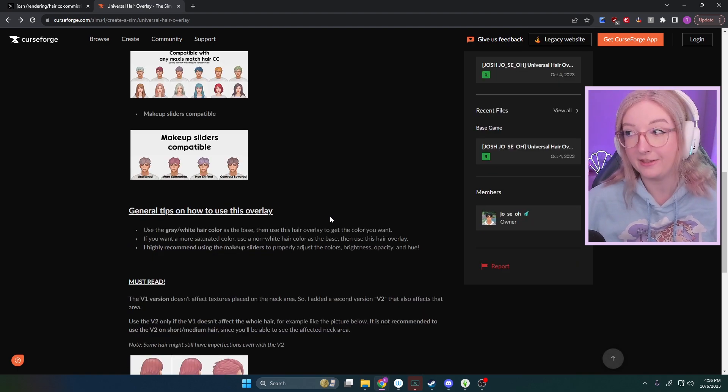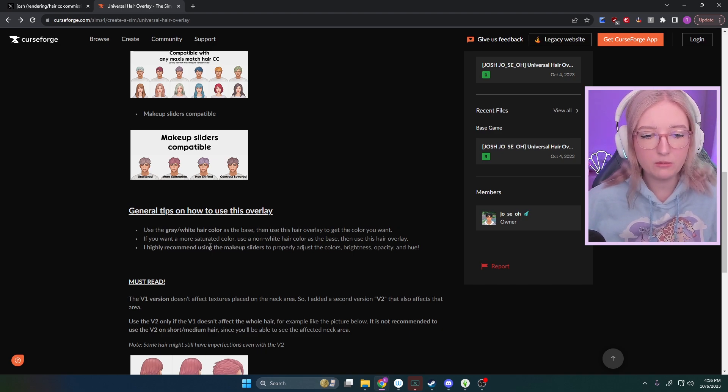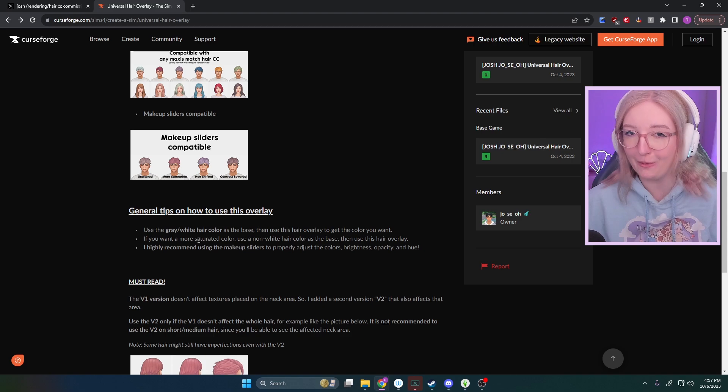General tips on how to use this overlay — this is important. Use the gray or white hair color as the base and then use this hair overlay to get the color you want. If you want a more saturated color, use a non-white hair color as the base and then apply this overlay. I highly recommend using the makeup sliders to properly adjust the color's brightness, opacity, and hue.